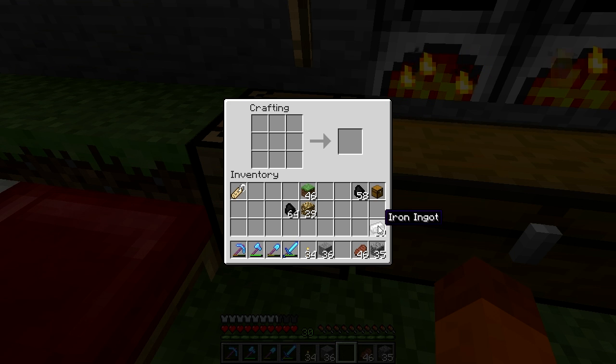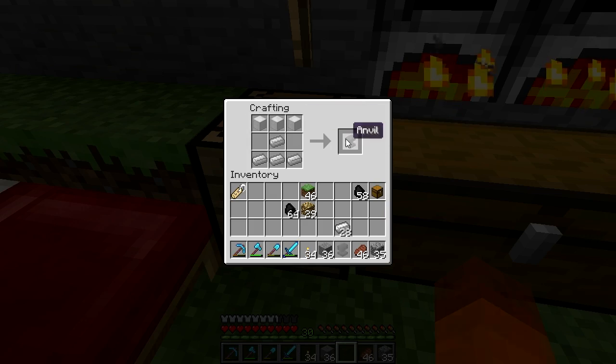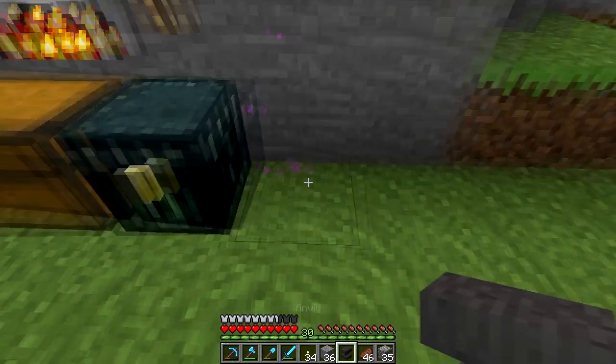All right, here we go - so we need three iron blocks: one, two, three. I do not want to make an iron door. And then we need there, there, there, there, and there - anvil! We got it.